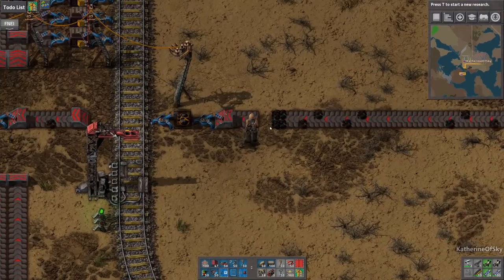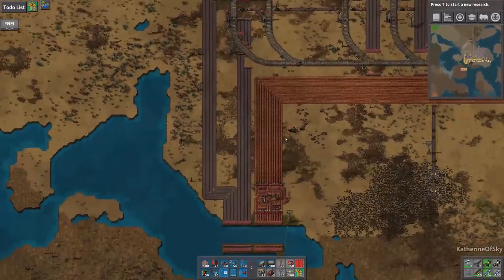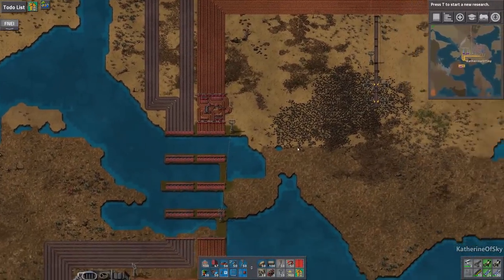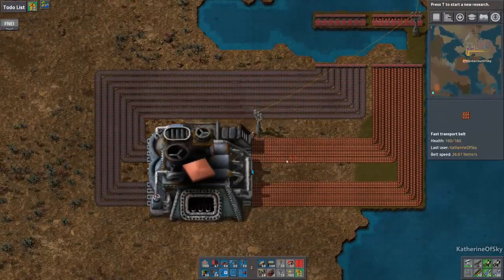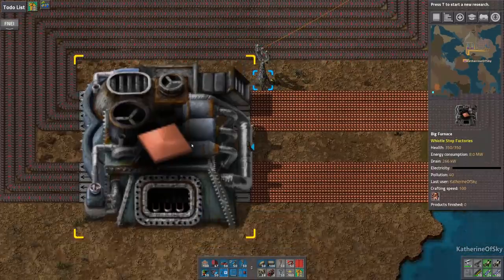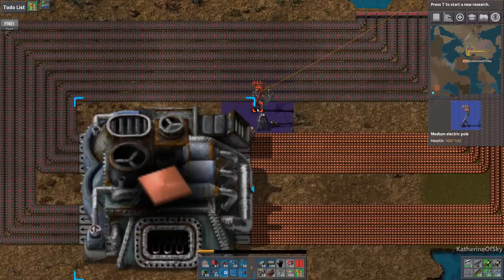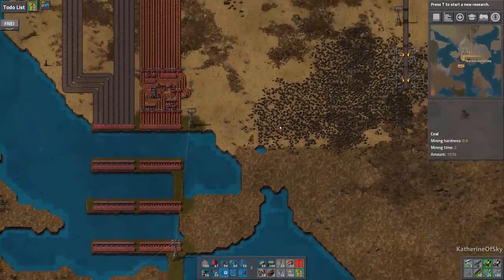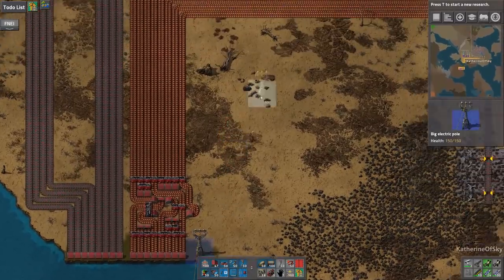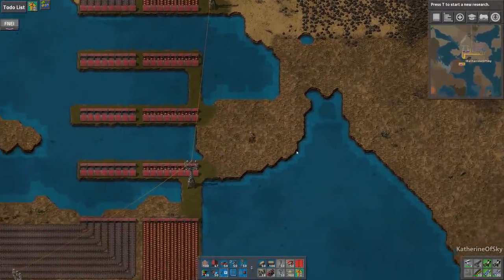Let it build up a little bit. Yeah, I think it grabbed it all at once. This has no power — why do you have no power? You should have power. It's not this — we neglected to connect it to the electricity. That helps usually, I hear. Okay, here we go.